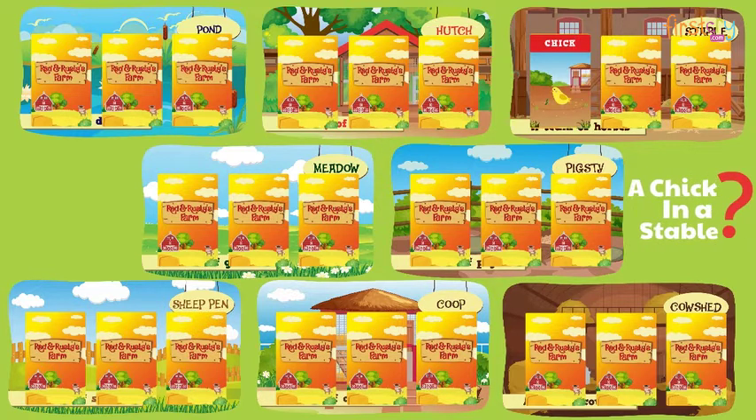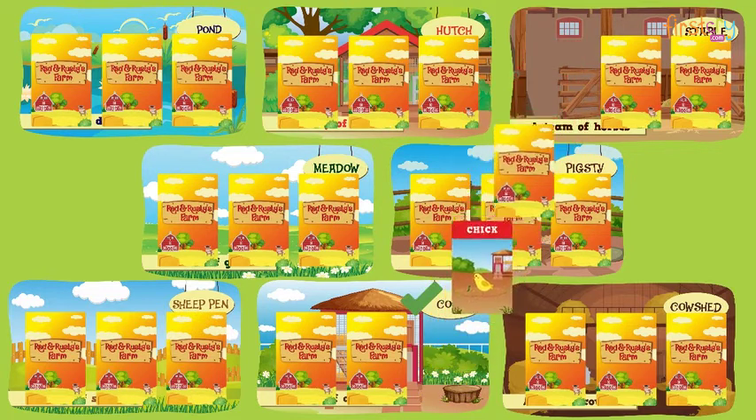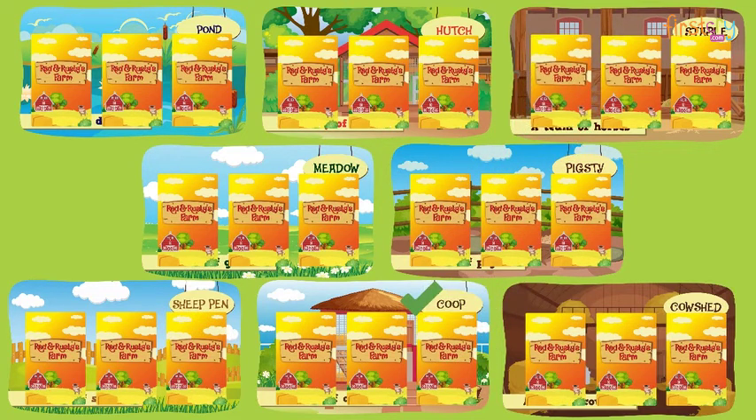A chick in a stable? No! Move the chick card onto the coop tile. Take one card from the coop without seeing it and put it on the stable tile. It is now the next player's turn. This player turns over another card and does the same thing.